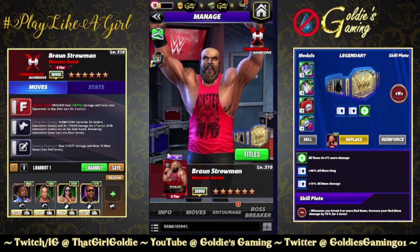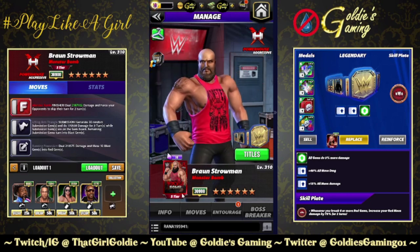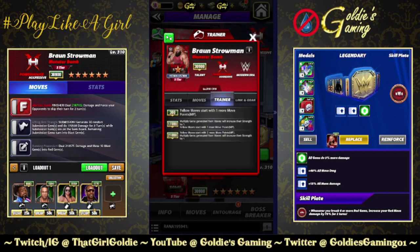We are getting a second powerhouse Braun, and this one is by default better than the first. He is an aggressive modern era powerhouse with a trainer ability at 21k. Yellow moves start with two more move points, and multiply gems generated from moves will increase their strength by one.